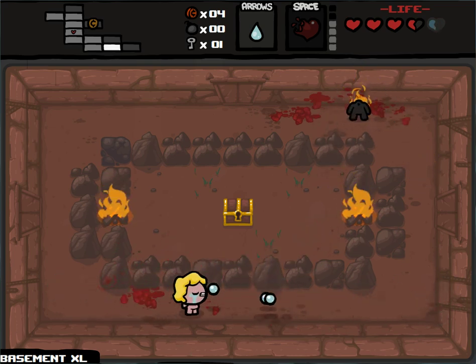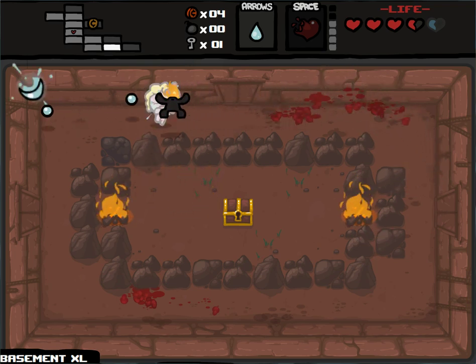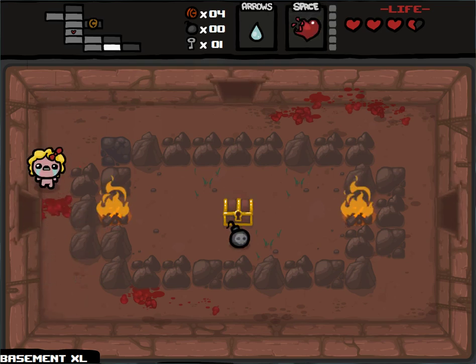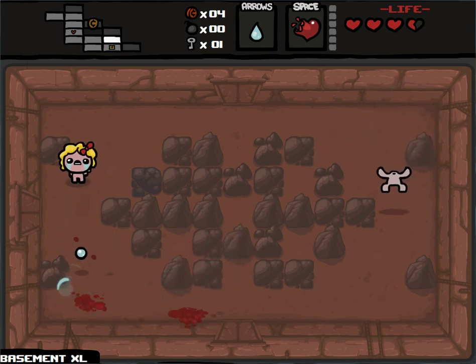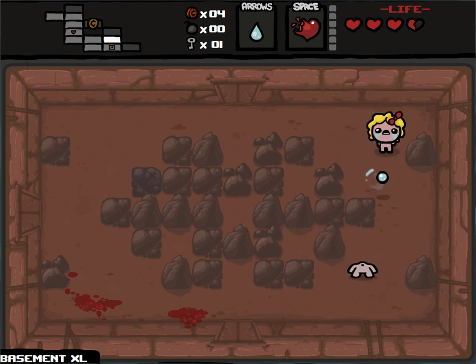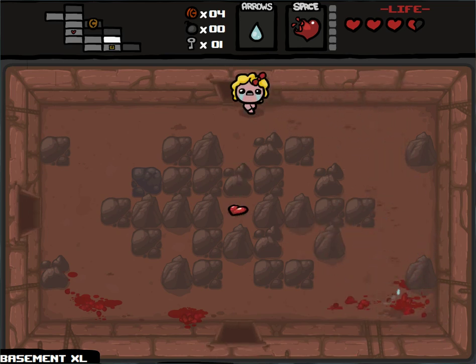Oh my goodness, why can you jump so far? Trites are the worst — just kill them as fast as possible. But flaming hoppers are also the worst. Of course there's a bomb here but I cannot get to that. So three Tinted Rocks. There are three Tinted Rocks, and I really, really want some bombs — pretty badly.